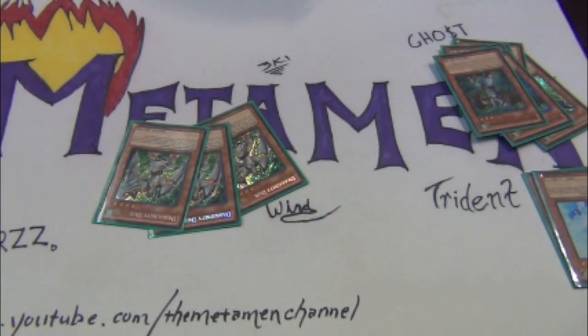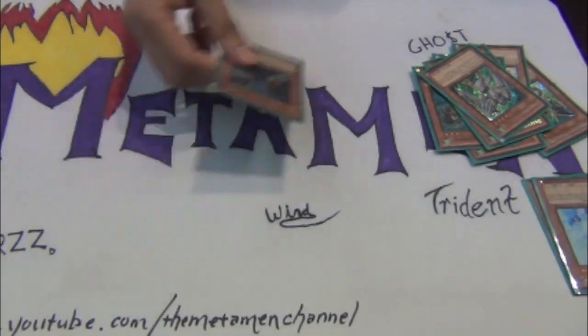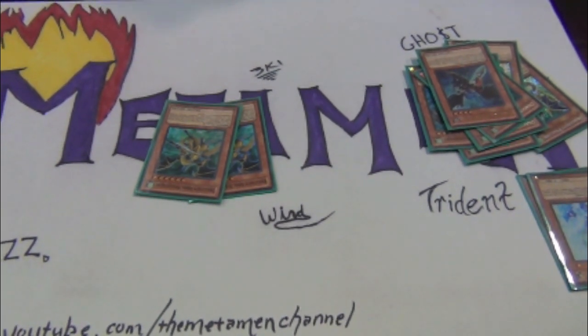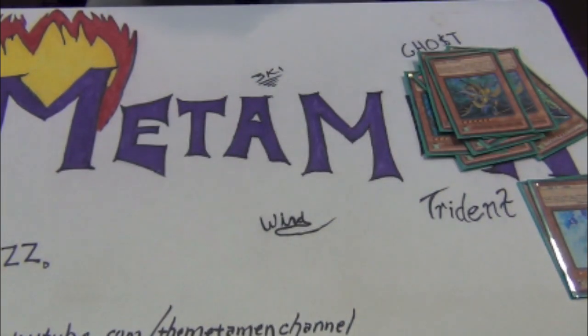Three Ducks. You got one Zephyros. Two Armored Mistletines — these guys are great, they help you go off into your big combos. And if your Ducks get Veilers, just drop them on the Ducks and just continue.